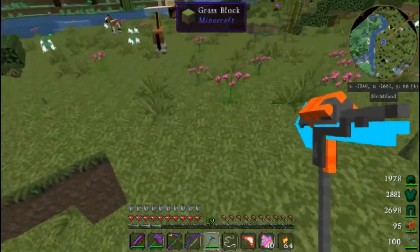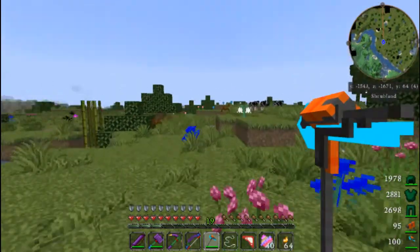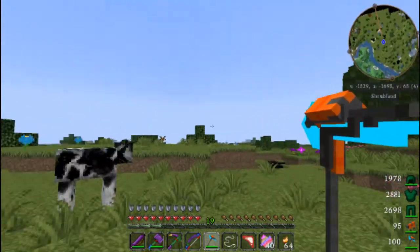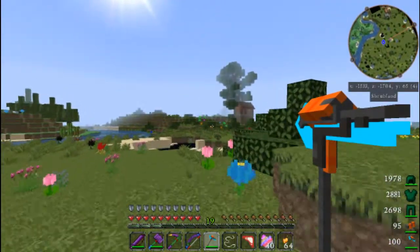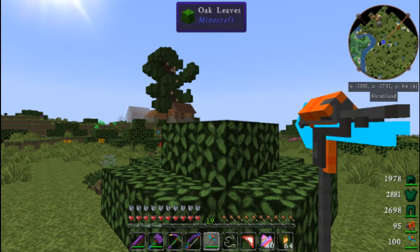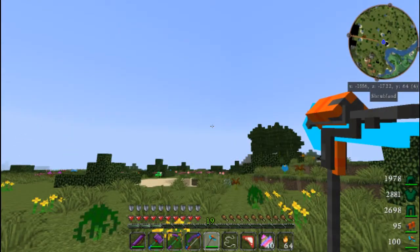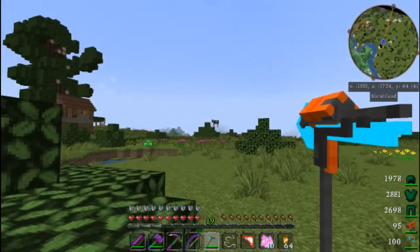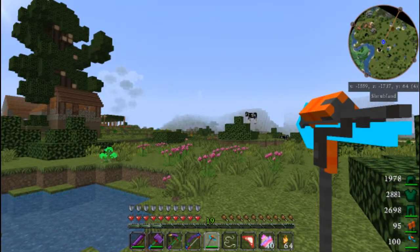We've got some horses — I didn't bring any apples along, otherwise we could tame one. Hey, how are you doing? Is that a village? There's a village — or just a house? Oh, it's a nice-looking house. I froze — I'm frozen. There's too much going on. The game needs more RAM. Sorry, we had a little wait there. Where was the house — there it is. Yeah, we froze up right in the air, took about a minute and a half to get out of it.